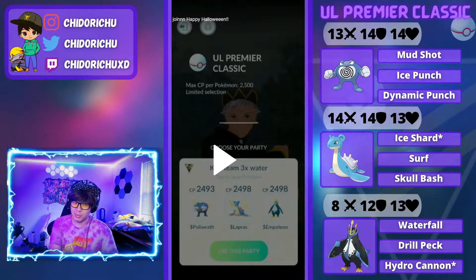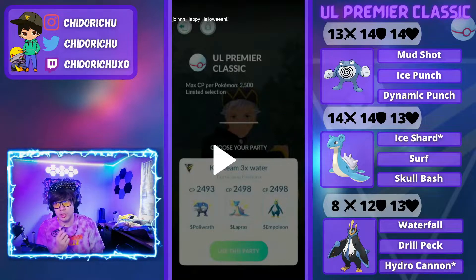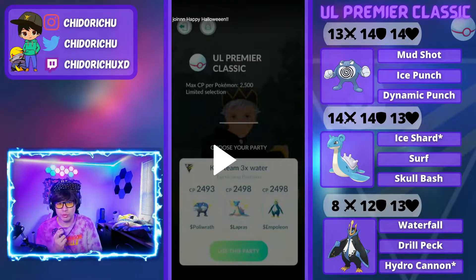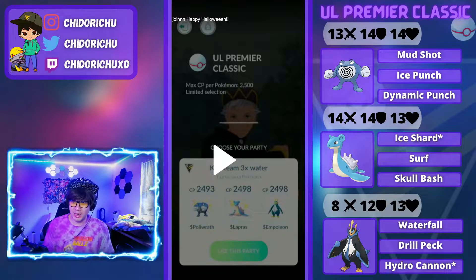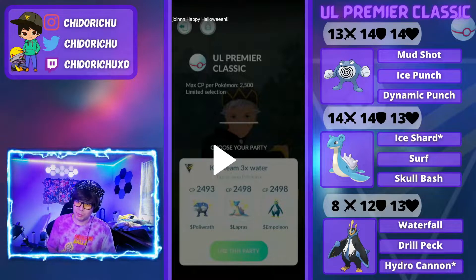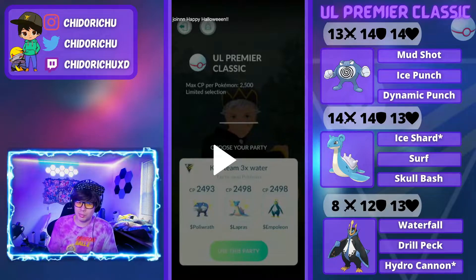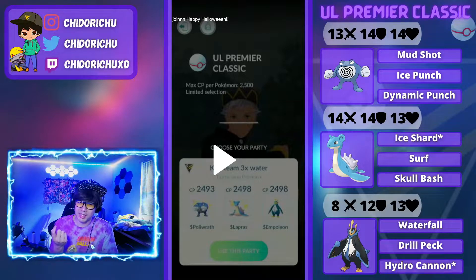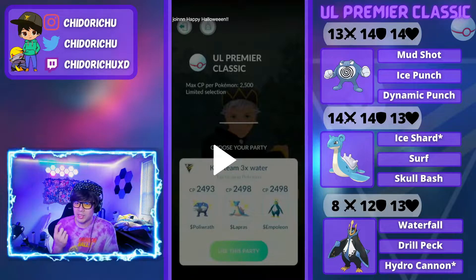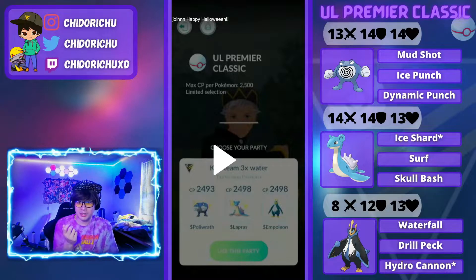It's pretty nice to have Lapras back in this cup because Lapras was used in the early days of Ultra League Premier. But now that a lot of Pokemon have risen up, a lot of people haven't seen much mileage out of Lapras. So it's actually pretty nice to bring it back into this cup. This Premier Classic cup is really refreshing. You're able to use Poliwrath and Lapras again, and they're very relevant, very strong in this cup.